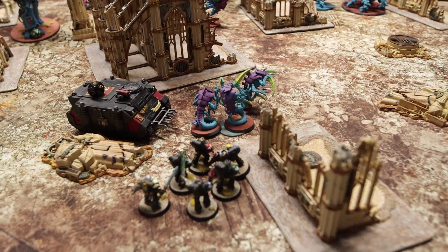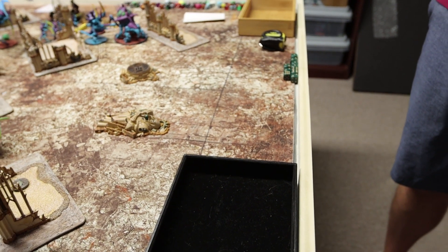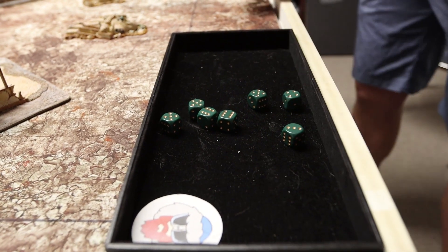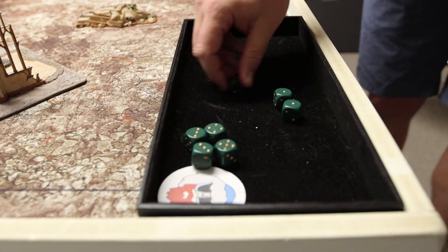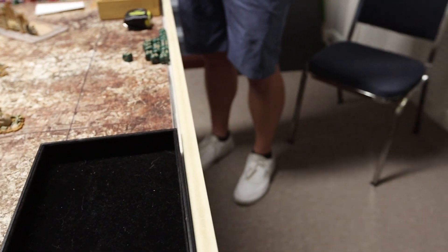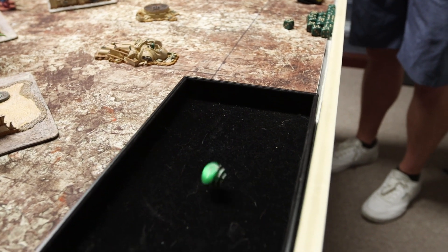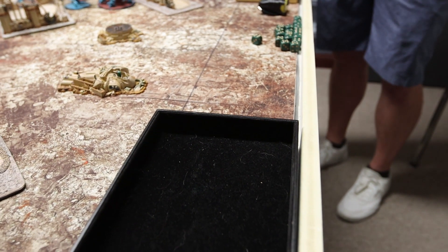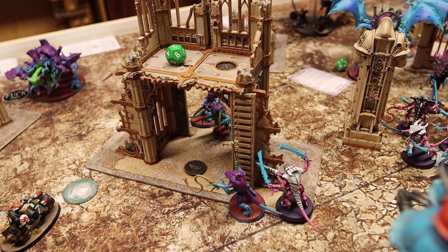Into the Shooting Phase for Tyranid turn 2. Warriors shoot Death Spitters into my Kill Team — not advancing so hitting on 3s. Getting through 5 wounds at AP minus 2. With Armor of Contempt adjusting to AP minus 1: one model already had a mortal wound, needing a 3-up save for him — he fails and dies. Four other wounds need 4-up saves — failing 2, taking 2 more casualties. Two Warrior models use Shard Lure stratagem (1 CP) to give 3D6 on their charge this turn.